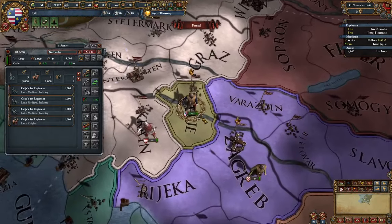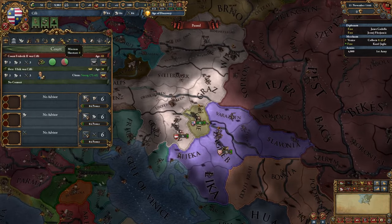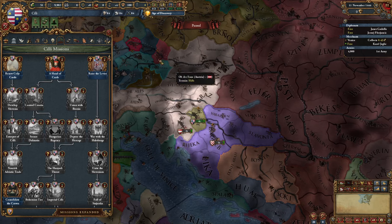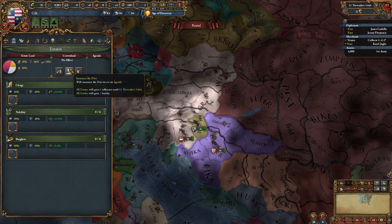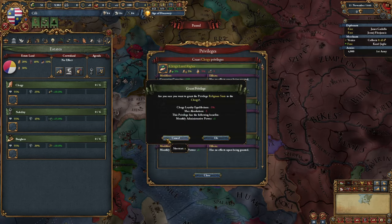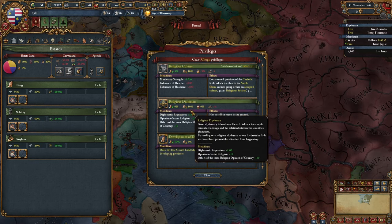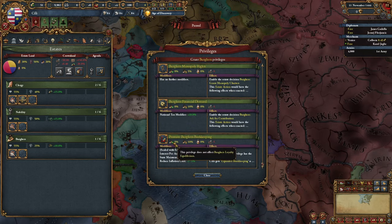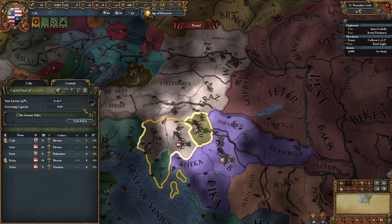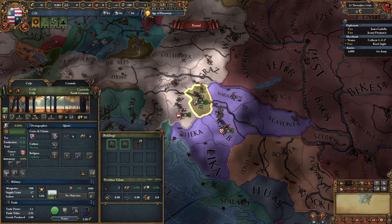Here we are as Cili with our 4k units, surrounded by Austria and Croatia. In Europa Expanded, Cili has an insane mission tree which we will use to become the strongest power in Europe. Let's go to our estates, summon the diet, get more allies, and select plus one mana points to each of the estates. I won't be granting too many privileges but I'll definitely need religious diplomats and promote burgers. Bookkeeping is also essential. Now let's seize lands and grab the development edict. We need to develop our capital five times to complete one of the missions.